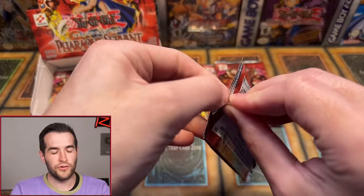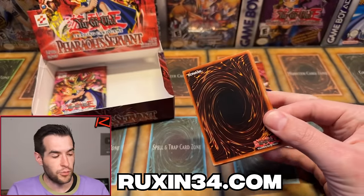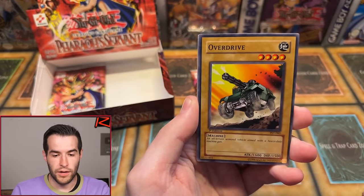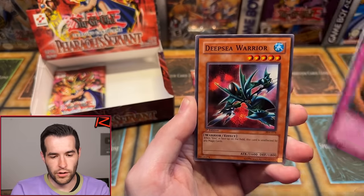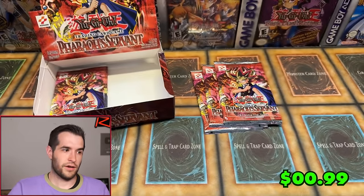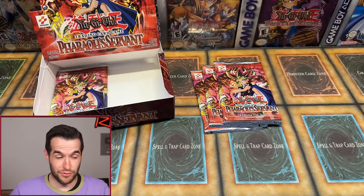All of these are for sale but the next box break is available right now — go check out Ruxin34.com and get $10 off if you become a special footage member on YouTube or a $10 Patreon. First pack for Brady: Rebounding Vermin, Seven Completed, Chain of Javelin, Overdrive, Invitation to a Dark Sleep, Mystic Probe, Solomon's Law Book, Deep Sea Warrior — can you pull us that Genzo or at least an Ultra? Six packs left — we haven't pulled an Ultra or a Secret.